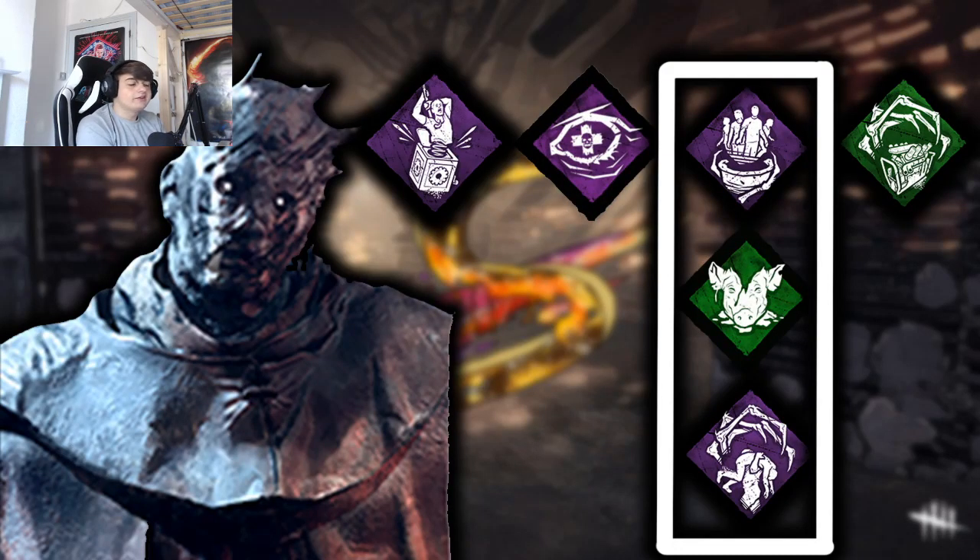Wraith is very dependent on add-ons at red ranks — without them you may struggle. Most of his add-ons are extremely strong, like Bone Clapper and Windstorm. For perks, Pop Goes the Weasel is excellent because Wraith is one of the fastest killers when cloaked, so you can travel across the map fast and pop every gen after a hook. Nurse's Calling is also extremely strong — while invisible you can see survivors who are healing without them knowing.